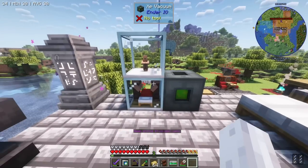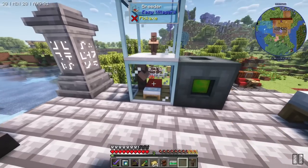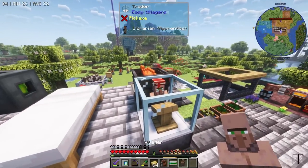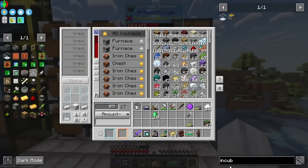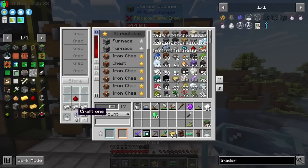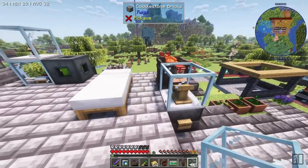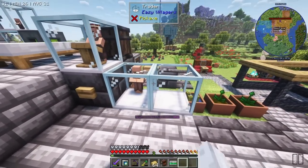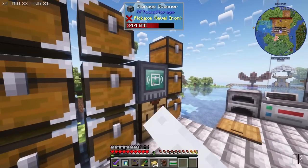I'll grab these guys back out and put them back to work. The farmer goes back up to farm, and one villager goes into a new trader. I guess we'll be making more trading stations. I think I want two - one for the Fletcher and one for the other stuff. Arguably the Fletcher I want to be an auto trader, but we don't have netherite at the moment.